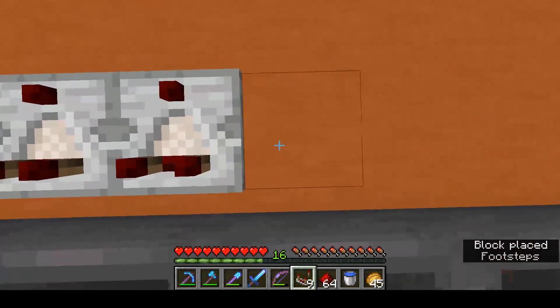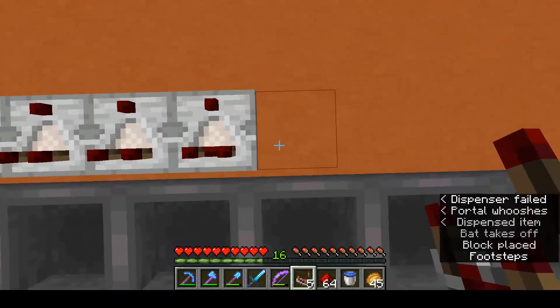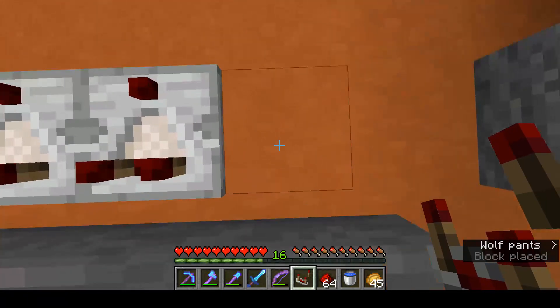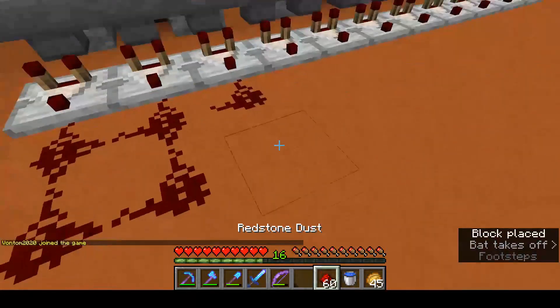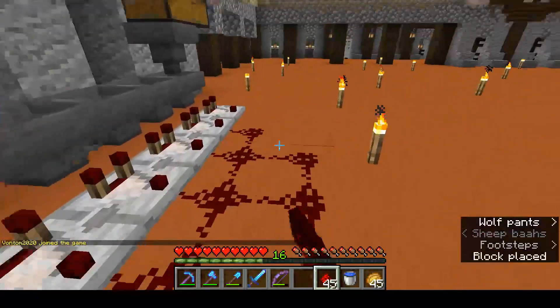The design I'm using is ImpulseSV's, and I'll link to his video in the description. It's a really good setup — it's simple, it's straightforward, it's tileable, and it's pretty cheap for early game. I always go with this one.